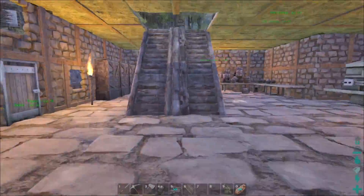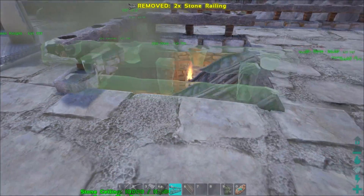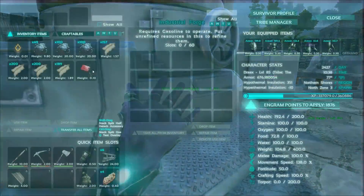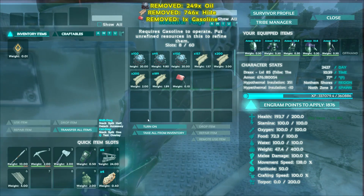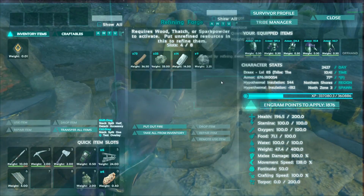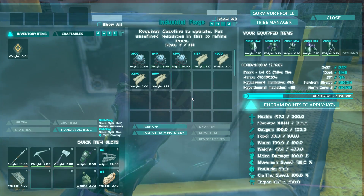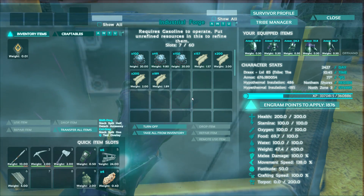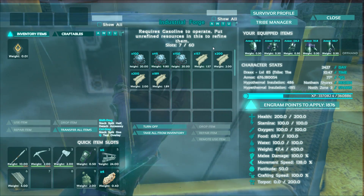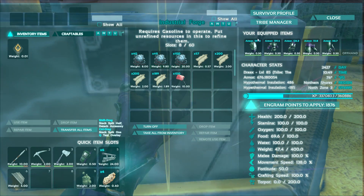Alright guys, got everything kind of up and running. I've been messing around here a little bit. I'm going to place the railings around so you don't trip and fall. I wanted to try this out — I wasn't sure if you could actually make gasoline inside the forge. I'll put that in there and see if it works. Oil and hide — I assumed would make gasoline in these, but maybe it's just a regular forge thing. It's been so long since I've actually done this that I don't really remember how a lot of it works.